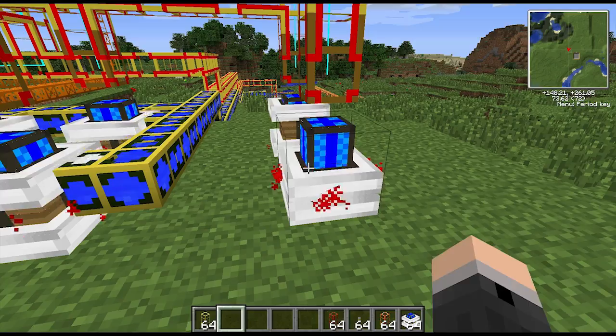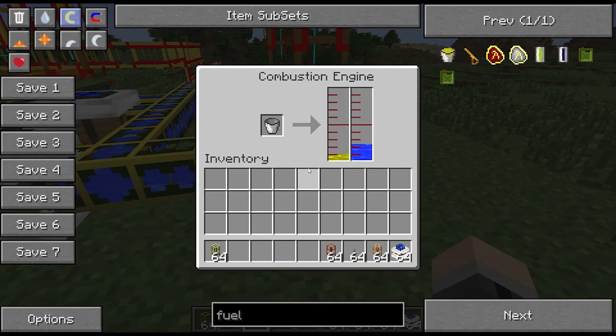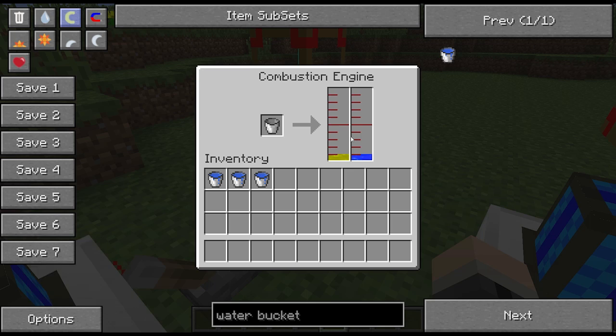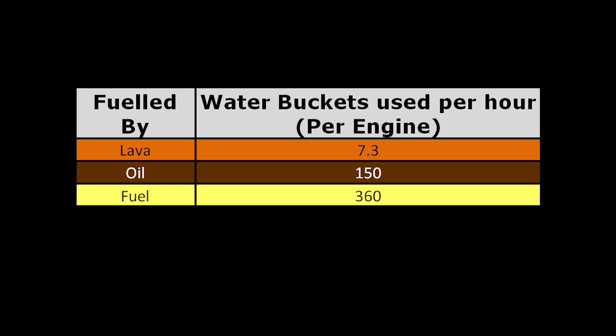To prevent them from heating up, they can be cooled by either pumping water in via a pipe or manually placing buckets inside. At the blue stage, the engine will not consume any water at all. When it reaches the green stage, it will begin consuming water at a rate based on the fuel source it's using, as shown here.